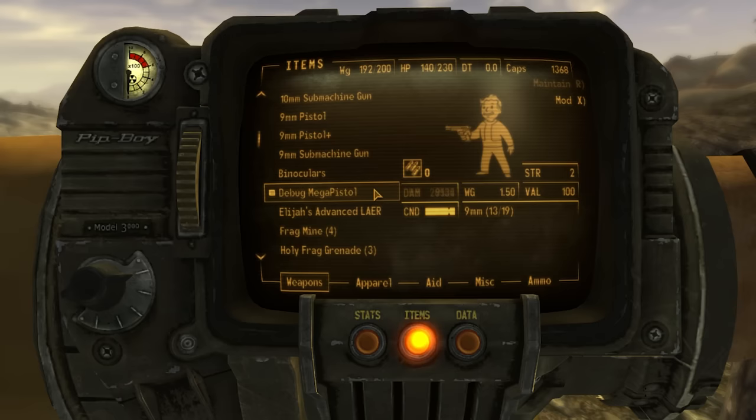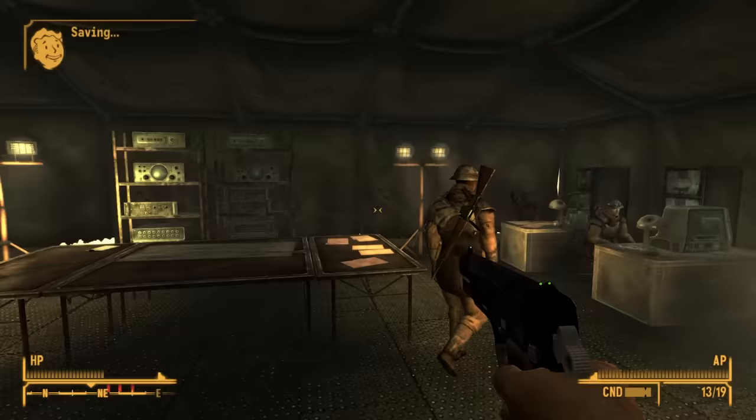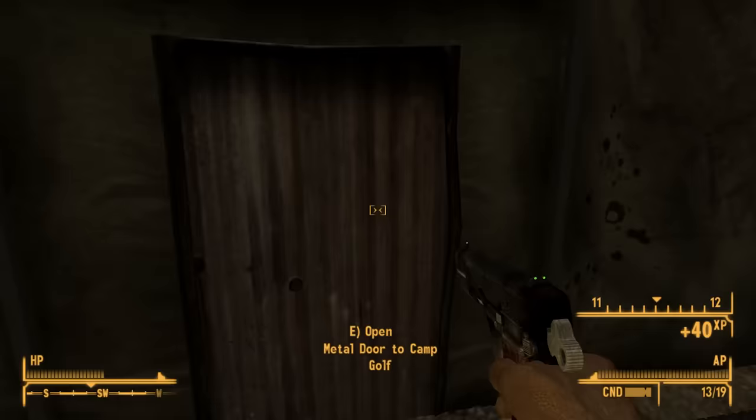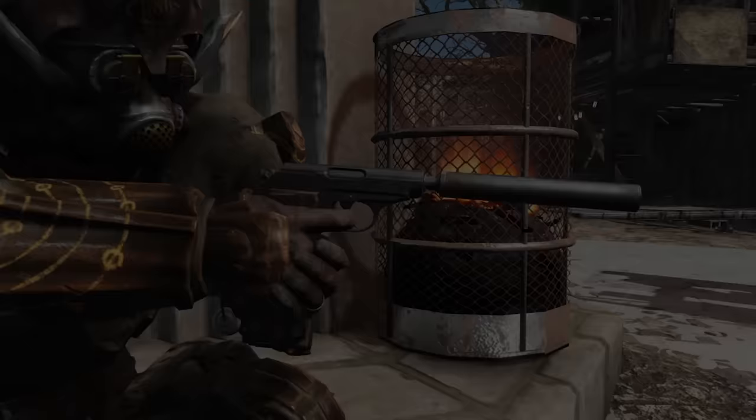The last variant of the 9mm is the Debug Mega Pistol — whispered about in dark corners of the Mojave. It does 9,999 damage per shot with increased durability but is only accessible through console commands. It's honestly pretty fun to play around with for a little while.